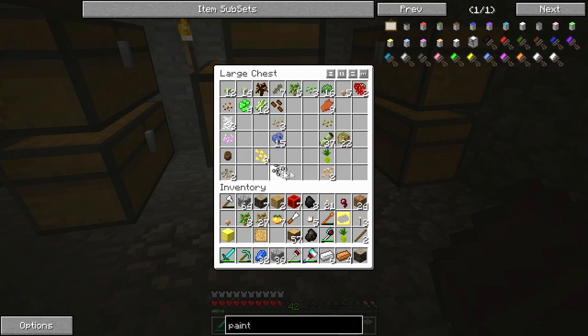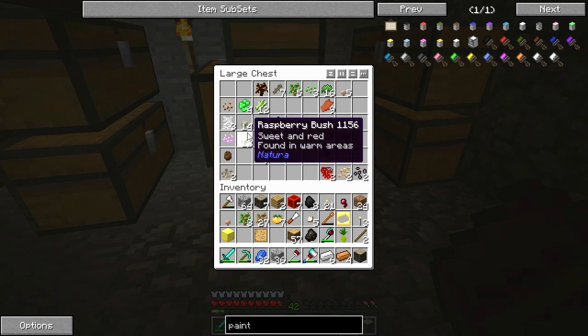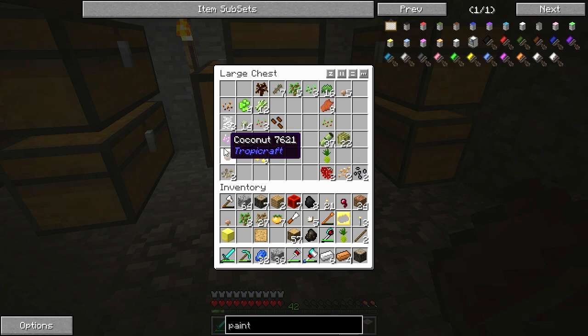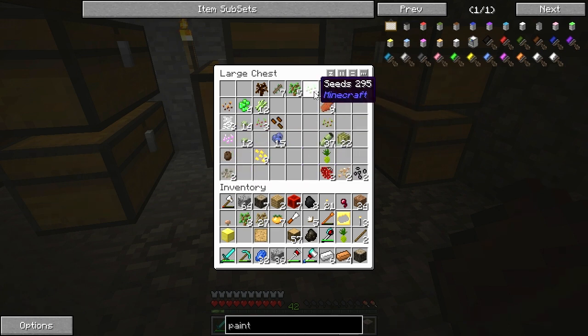A lot of this stuff is from Witchery. I should probably sort some of this out. I don't know if you can actually plant some of this. There's strawberry seeds — I can do that. Coffee bean, I can do that. Raspberry bushes. Found in temperate areas, found in warm areas. I don't know if some of these can grow underground. It'll be interesting to figure out.